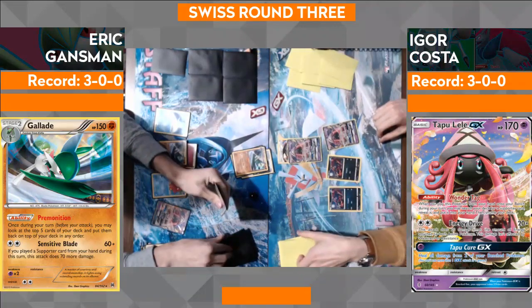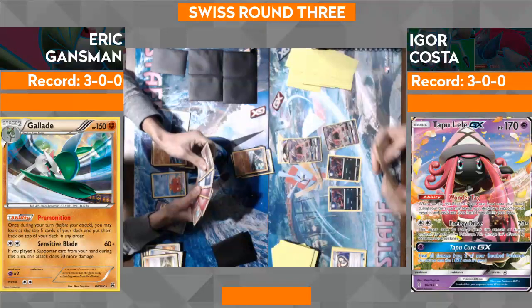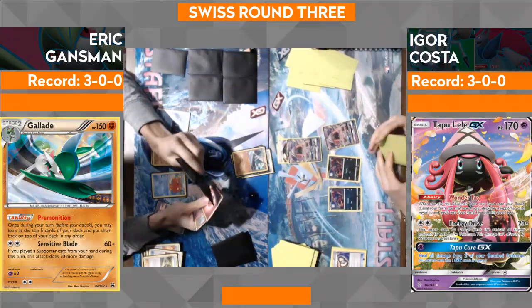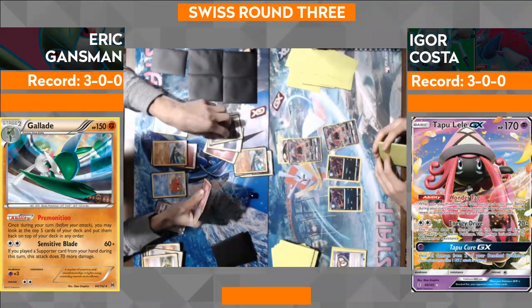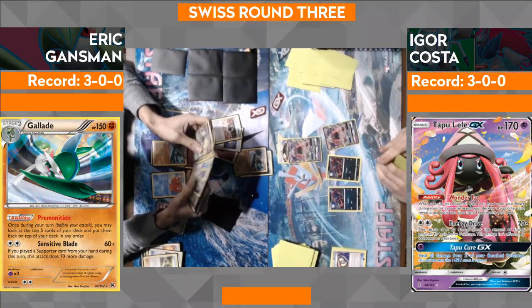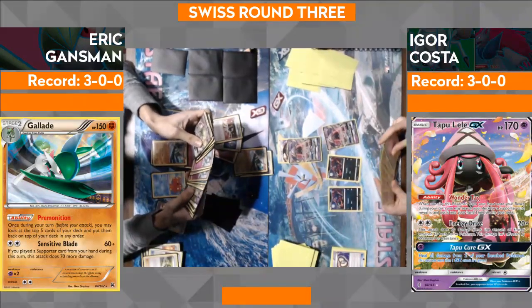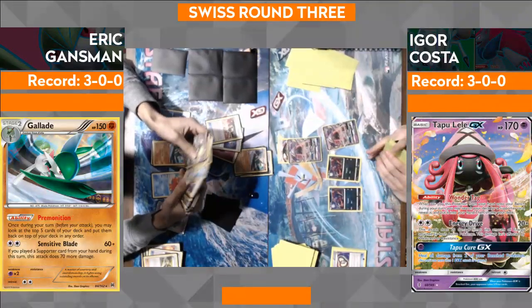Eric's in a really good board state right now. Not to say Igor can't come back — if he can get the right cards... He drew a Parallel City for a quick second. He's going to play an Ultra Ball. I don't see why he wouldn't get the second Octillery out. He plays a 2-2 line — he does, and he just glanced by it, so we could see it come out right now. Or if he wanted to get a third Ralts.